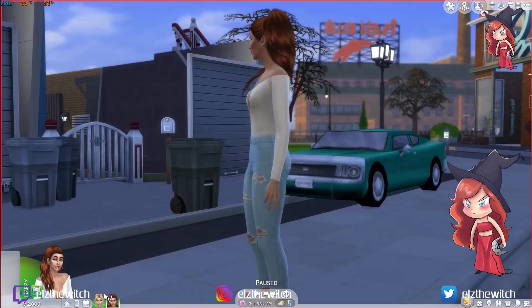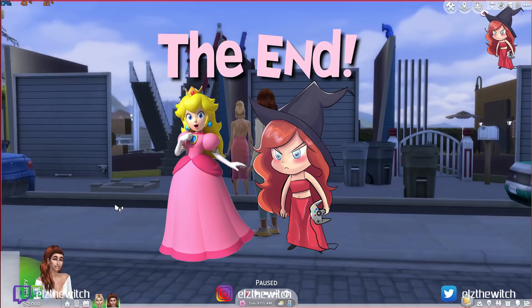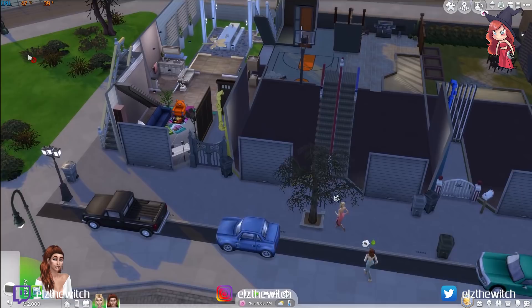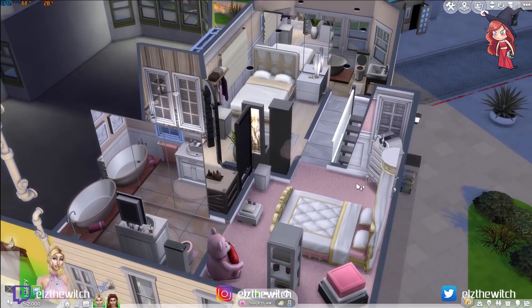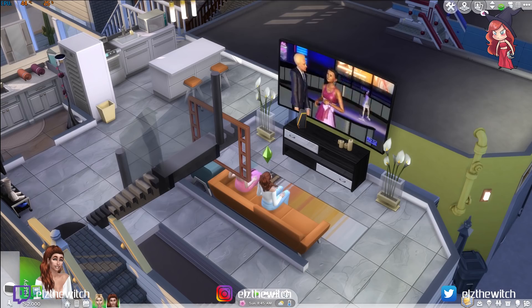We need to assign beds to each of the sims. This is my sim's room — I'll claim this bed. And this is Peaches' bed, so she needs to claim hers too. Where is she? I'm watching TV — she went straight in there. Oh, how cute. Look at us watching TV together.